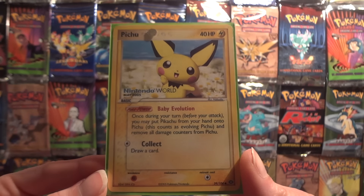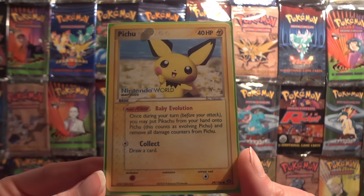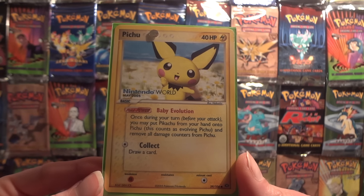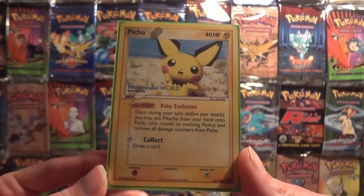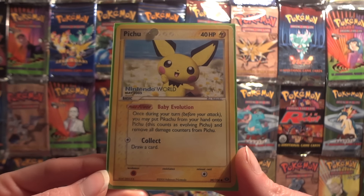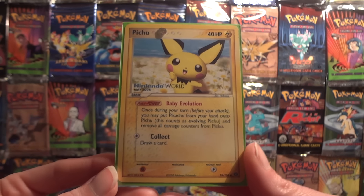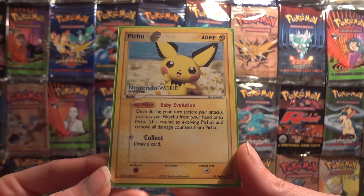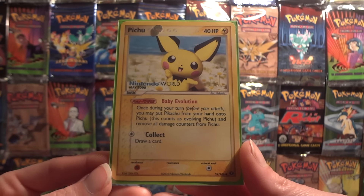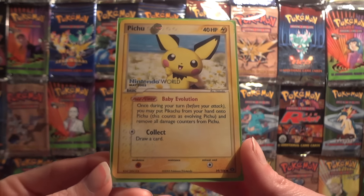I don't know how many were printed, but it's a high enough number that you can easily find this card without breaking the bank. They sell for around $10 on eBay right now and even less on Troll and Toad, though Troll and Toad is currently sold out. I expect this card to continue to rise in steady value — no huge jumps, but probably a dollar or so every year — so this may be a card for Pichu collectors to scoop up before it gets much higher.